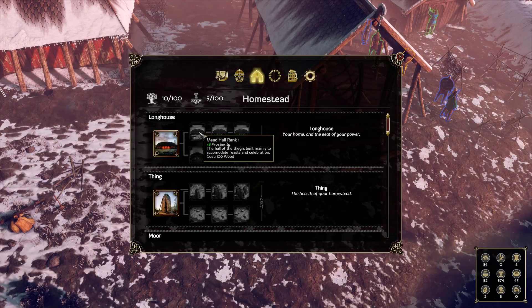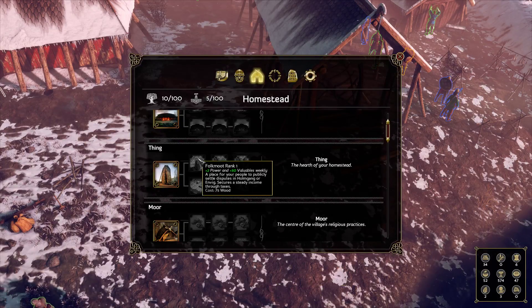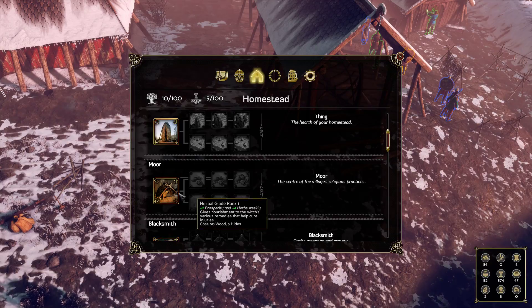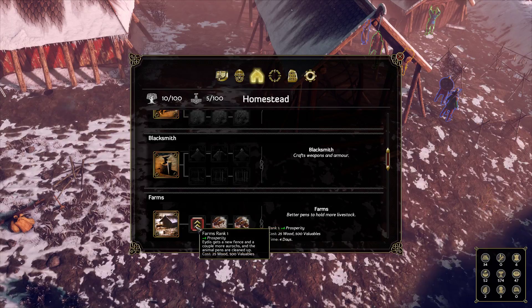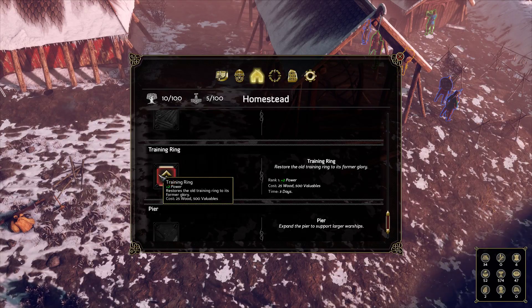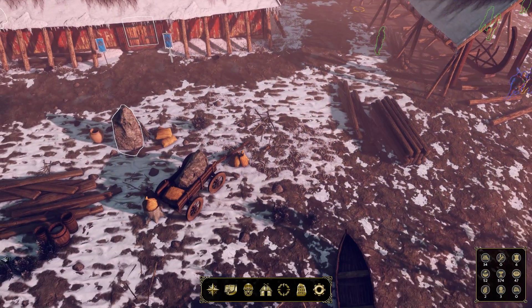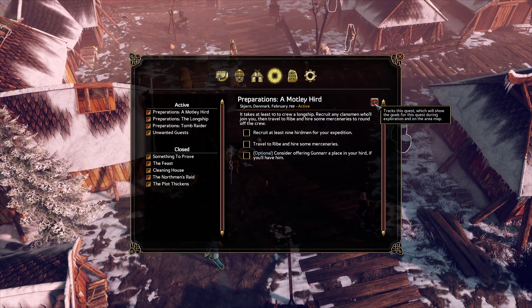Checking the village management UI: Codex, Prosperity, Mead Hall, Stronghold, Power. Building costs include 100 wood, 75 wood, 50 wood, 5 hides. The Training Ring gives plus 2 power. We need some valuables — I'm wondering if we need to raid. Let's track this unwanted guest situation. This is how you track quests.